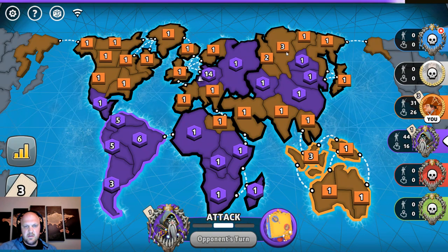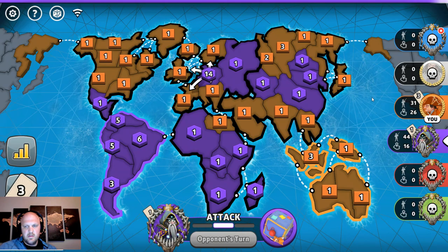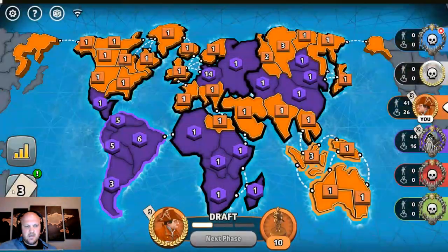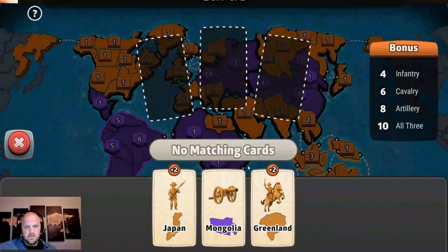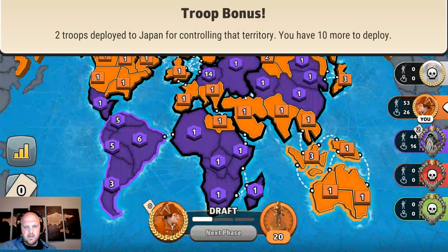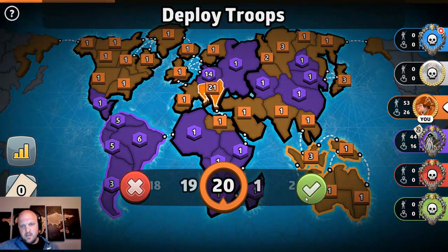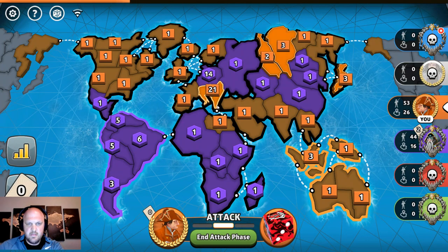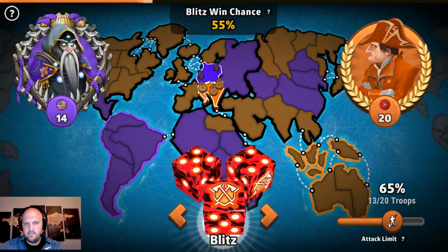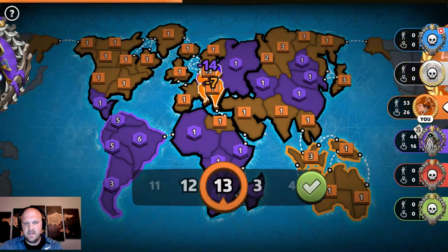They left Australia. This is GG's — I think I'm going to win this one. Japan or Greenland — it doesn't matter. 14, 15, 16, 17, 18, 19. Fortify here, then they can't do much of anything. Let's hope this works out. I actually forgot to check.